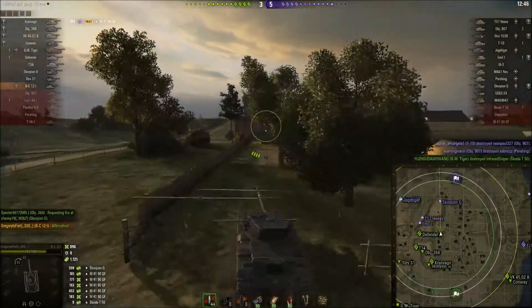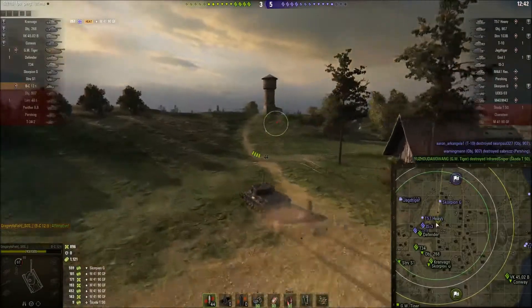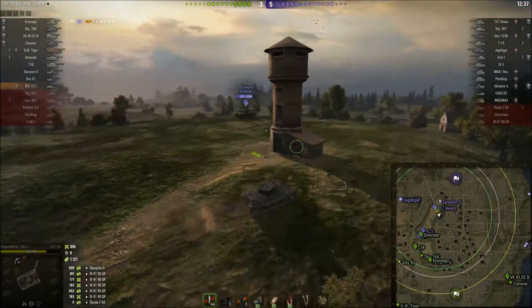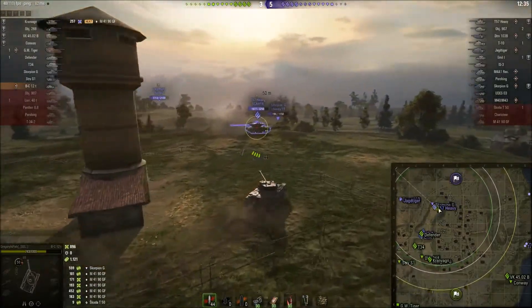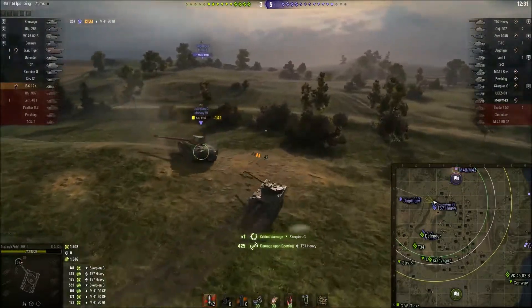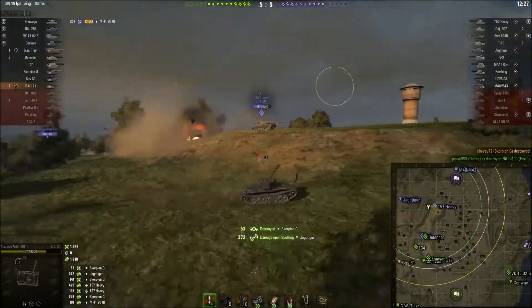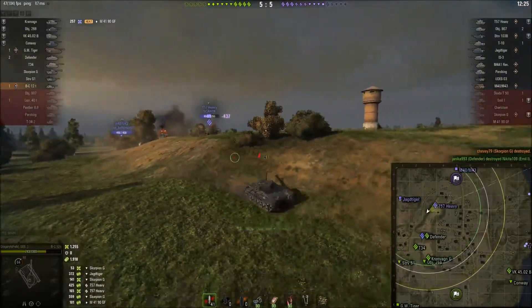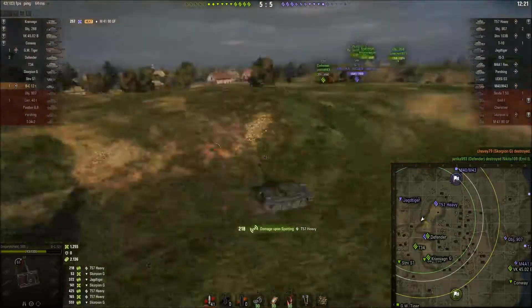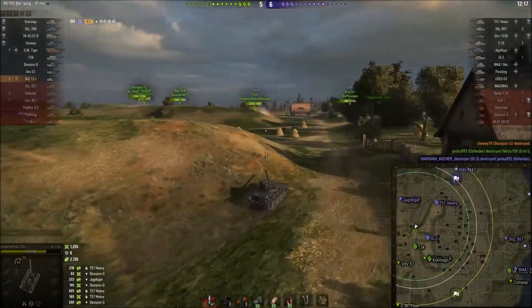Gregory is being fairly aggressive, moving up towards the last known location of that Scorpion G to see if he can spot the fellow out. He's got over 1,100 assistance damage now. He kills the Scorpion, then just keeps going, reloads the magazine, doesn't push his luck. Over 2,000 assistance damage and over 1,200 damage of his own.